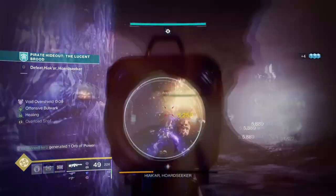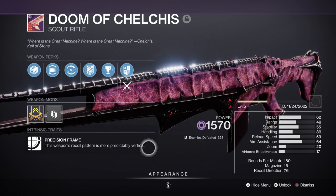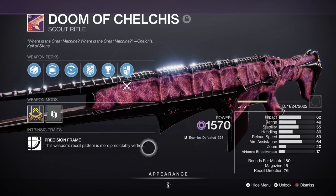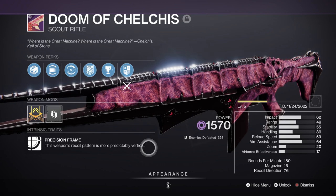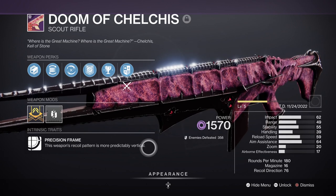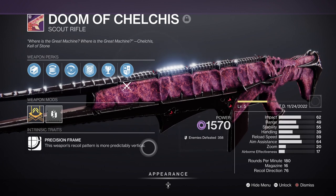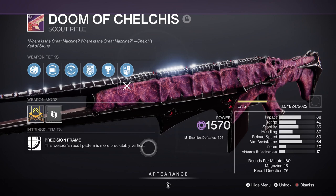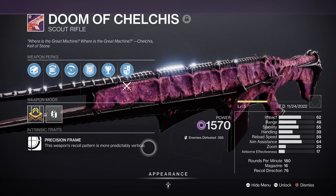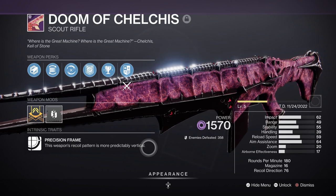Now if you do go the Repulsive Brace route, the best weapon for that would be Doom of Chelchis from the raid with Adaptive Munitions and Repulsive Brace. This weapon is very easy to farm and is one of the best raid weapons to date. Adaptive Munitions will allow you to deal with all shields at once without needing to rely on a specific elemental weapon. Once Repulsive Brace procs, it will give you a 25% overshield — soon to be changed to 50%. You also have its origin trait which gives you more ammo when loaded in a team. Basically this is the number one weapon you want to aim for in any Void build.